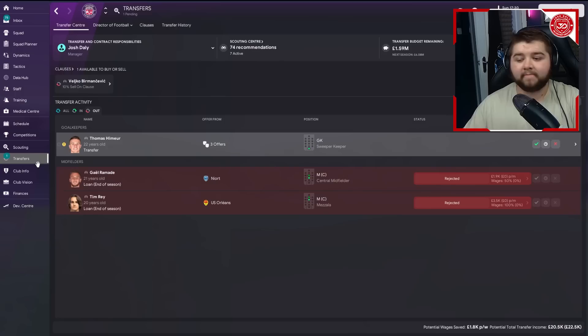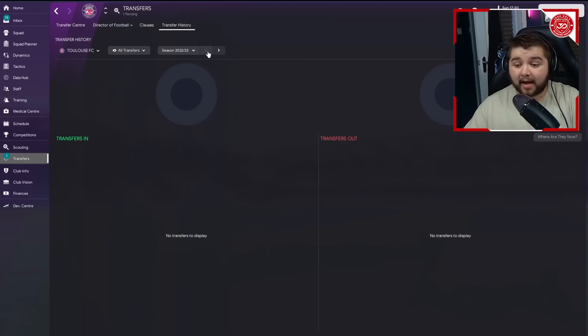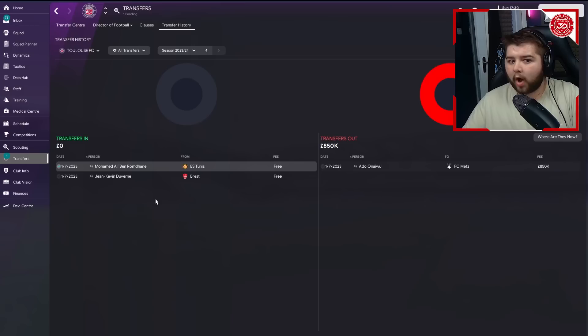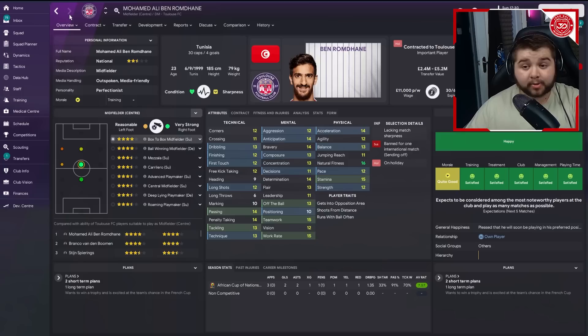We've already done the first transfer window. We've brought in two players. The first is Mohamed from Estounis on the free. A lot of these players you'll be picking up on the free because they might not be the most sought-after, but they had good times at previous clubs. He's 23 years of age, four-star ability, very well-rounded attributes - an absolute blessing for the Toulouse midfield for potentially ten years.